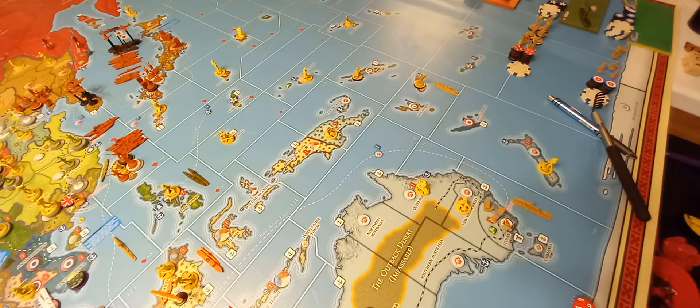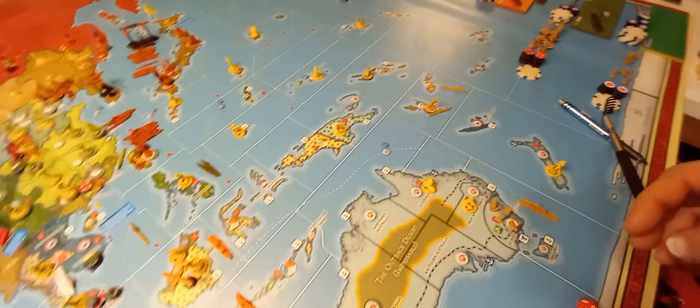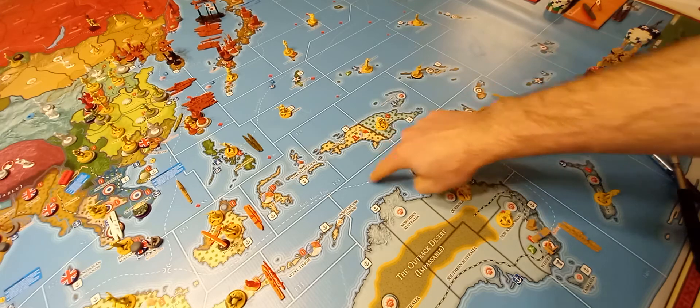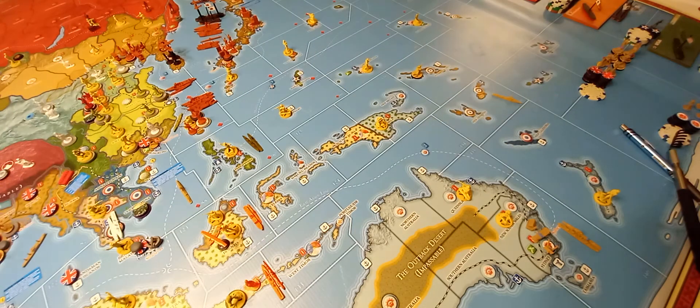Starting in C zone 136, I have a transport who's going to pick up this colonial infantry from Fiji and then strat-move over to Calcutta and drop him off there — one, two, three, four, five moves. He's going to end in C zone 87 and drop that colonial infantry in Calcutta.